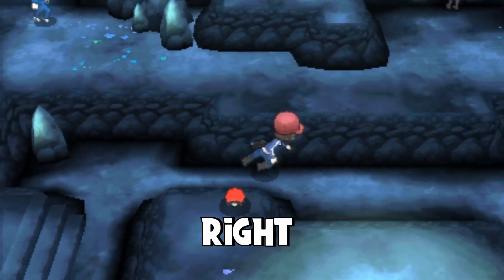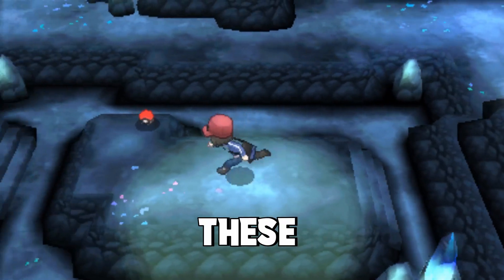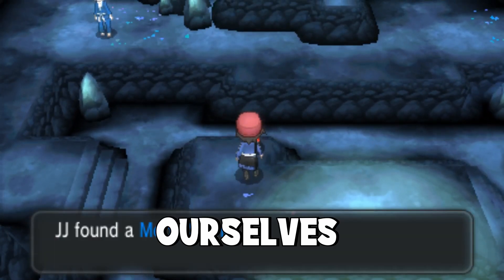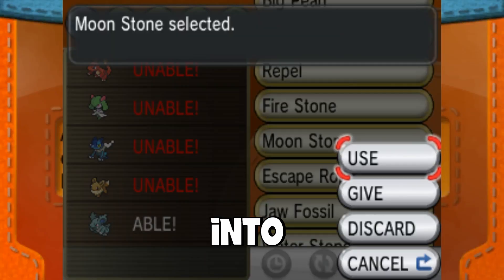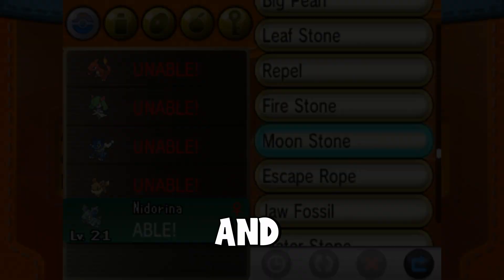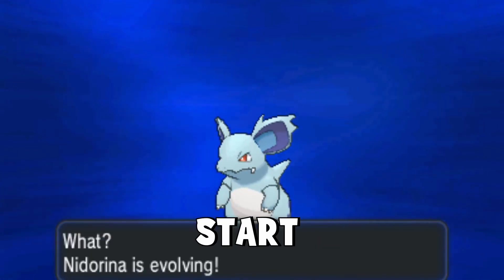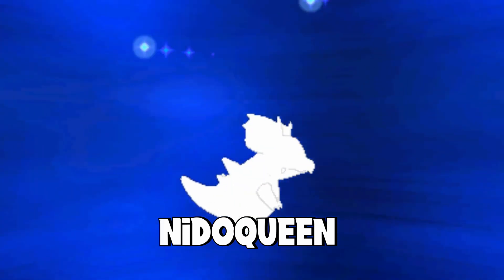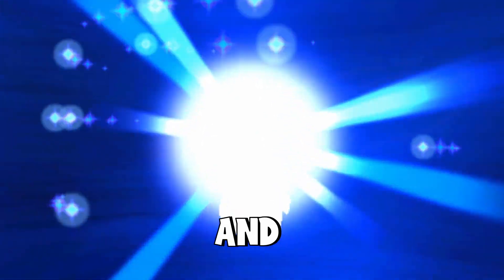Make your way over towards the right hand side across these stairs and then go ahead and press A on the Pokeball to get yourself the Moonstone. Go into your bag, find the Moonstone, select use on the Nidorina, and it will then start to evolve into Nidoqueen. That is how to get yourself a Nidoqueen on Pokemon X and Y.